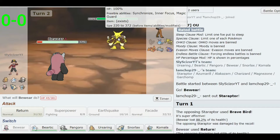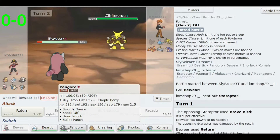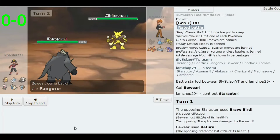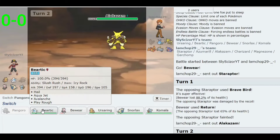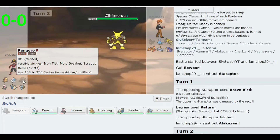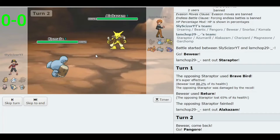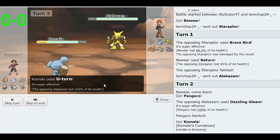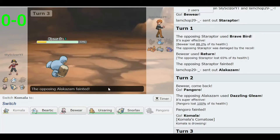Next up he's got Alakazam, who is probably faster. Let's go to Pangoro — maybe he'll use a Psychic move. Oh, bad prediction — I didn't think he'd have Dazzling Gleam, so that's pretty bad. That sucks because Pangoro had a priority move too. Let's go Komala — try a Sucker Punch. Actually, let's go U-Turn. He used Psyshock — I should have Sucker Punched, but U-Turn actually knocks him out in one! Komala is more powerful than I thought.